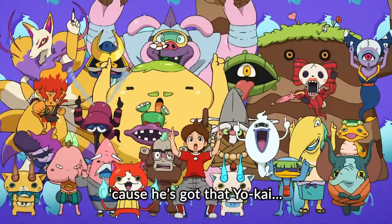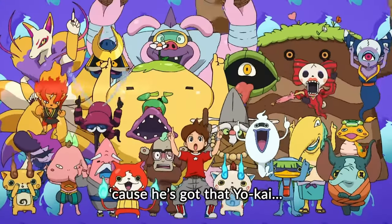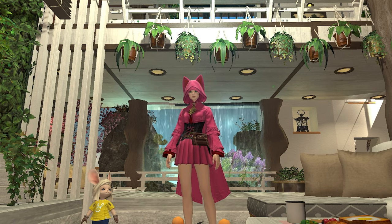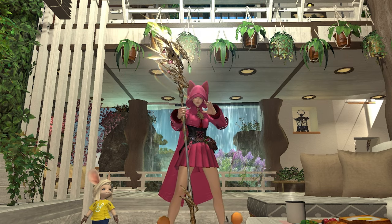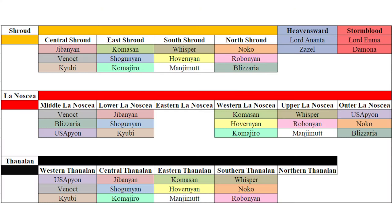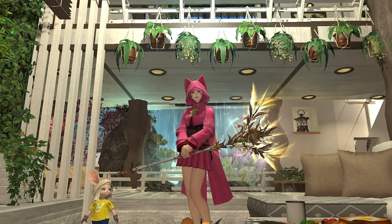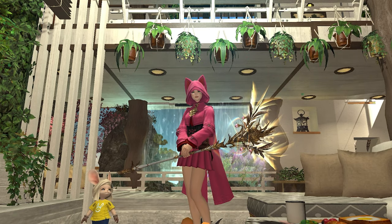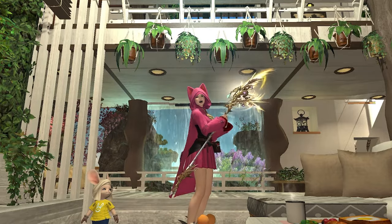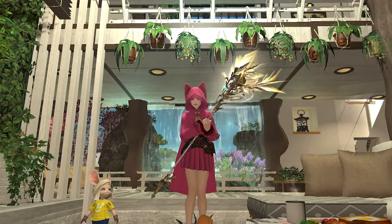The event is a long grind requiring a lot of fate farming in A Realm Reborn, Heavensward, and Stormblood. Because of this, it's highly recommended to work on a Relic Weapon while completing the event. Most of the fate farming takes place in A Realm Reborn, so a lot of people will be planning to take this chance to work on a Zodiac Weapon. With the Zodiac fate grinds being some of the later steps, this means a lot of people are going to want to quickly complete the earlier steps in order to be ready for when the event goes live.